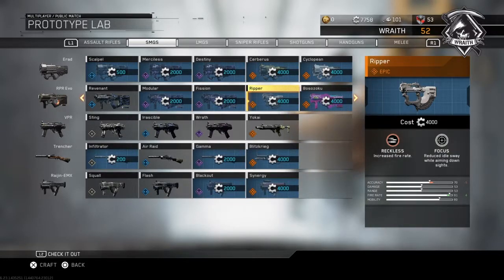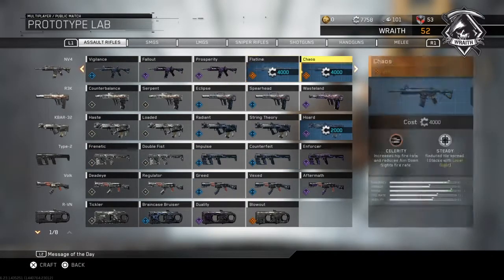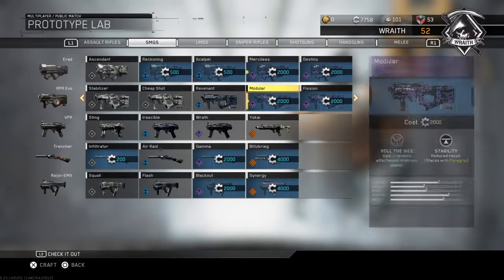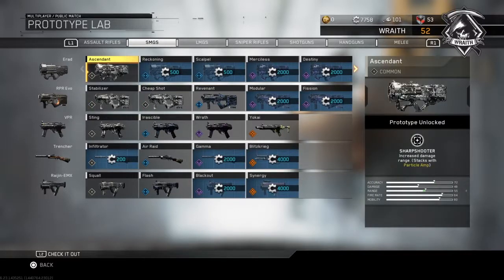This weapon right here is the weapon I want to buy. I have 7,000 salvage and this thing costs 4,000 — I really want to just buy it so I can have it in my collection of guns. But another thing is I want to buy these two right here when I get 8,000 salvage. Do I save up to get 8,000 and buy these two, or do I just go ahead and buy this one?